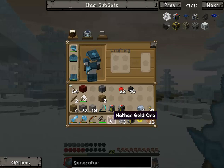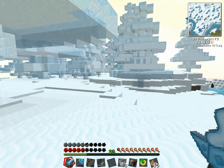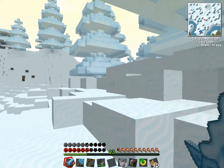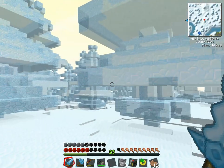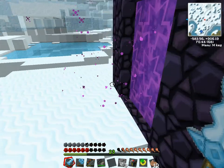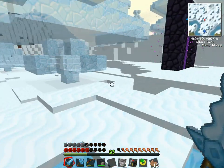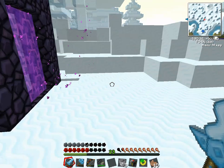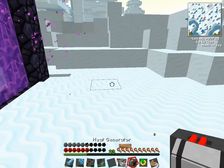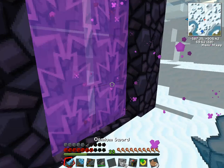We got some gold ore — some nether gold ore, which is equivalent to two gold ingots, which is good because we needed that. But then we got destroyed by lava and the ghast, and then I started to lag, so I had to leave. I'm just gonna walk around here and let my health go back up, and then we need to go in and get that lava, because these are heat generators and they need heat in order to generate energy.